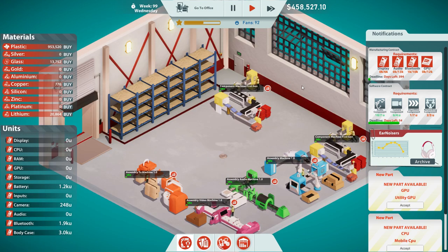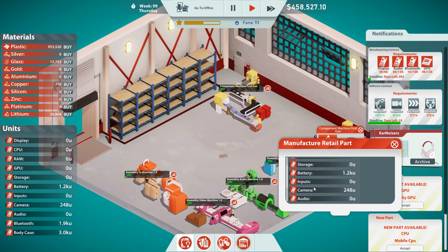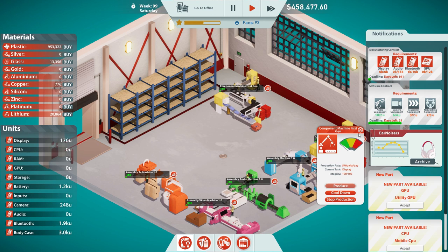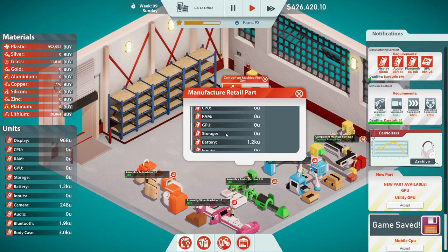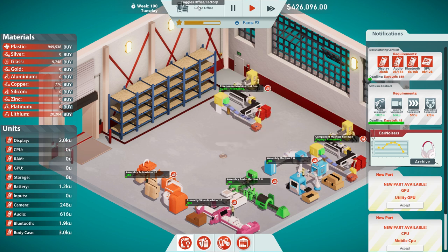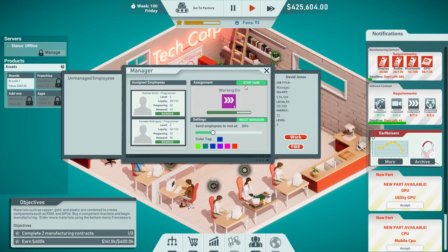Produce displays. We need plastic and glass — we have plastic and glass. So you're making displays. We need to produce some audio components. We need plastic and lithium — we have plastic and lithium. Our programmers are working on the software contract. We need one more algorithm component. And then one networking component.